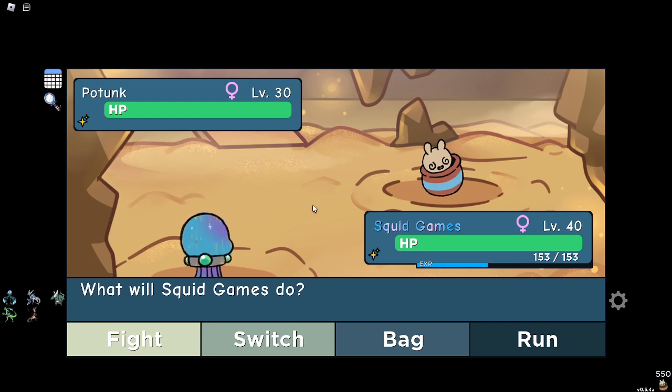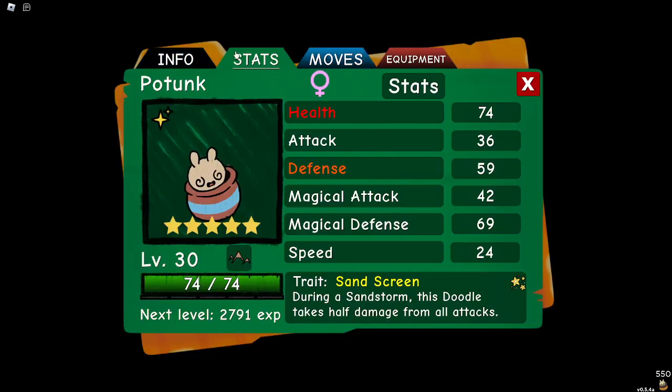I've been hunting this thing for a while now, and what I mean by a while is like four or five hours. I haven't found a single misprint when I was going for the misprint hidden trait one, and I finally found a misprint, and it's hidden trait — thank god.